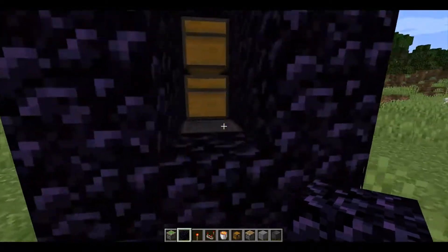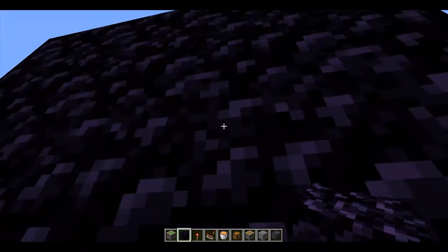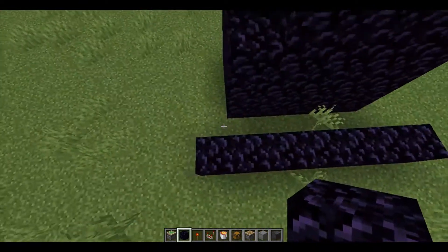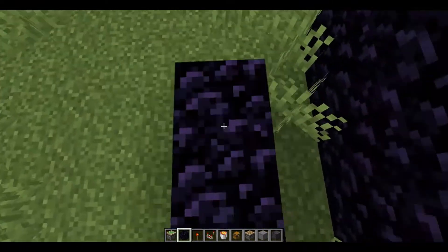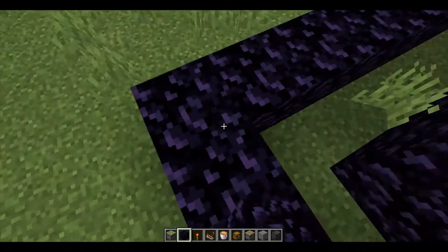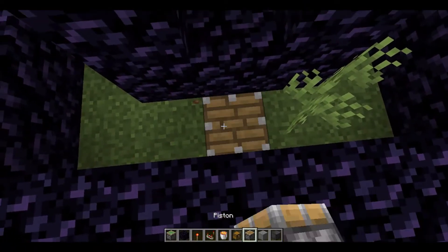So now you got this tiny little safe. Next you're gonna want to go one block out from this obsidian safe you've made. This is so that the lava will stay stuck in between and not spread out. Just go like that all around.